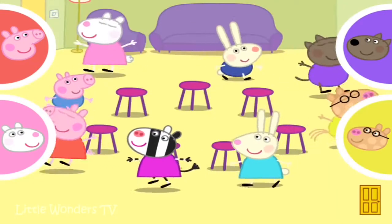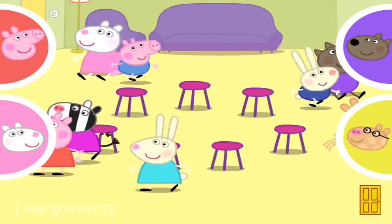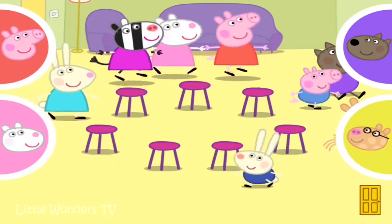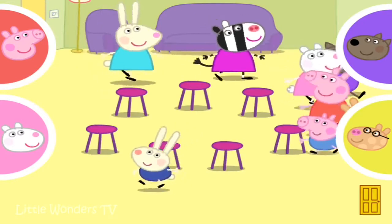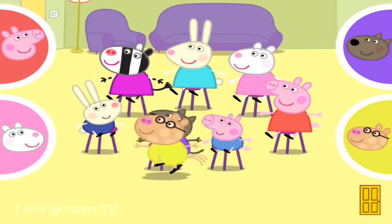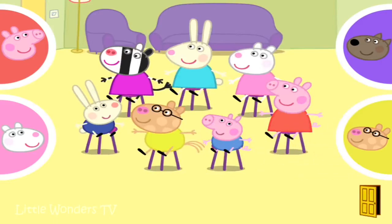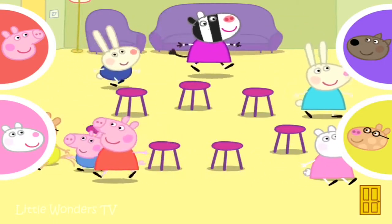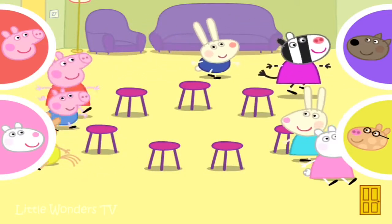Touch your fingerpad to make your character move. When you stop touching, your character will sit down. Oops, Danny, you're one of our characters. Oh dear, there are no more seats left. Move your finger slightly to make your character go faster. Now we'll take a seat away.